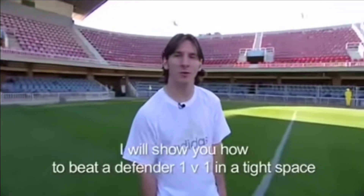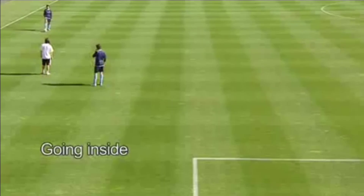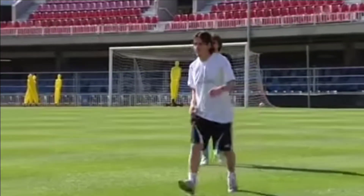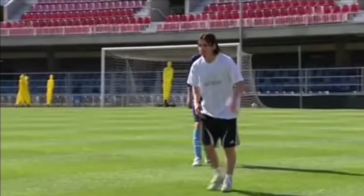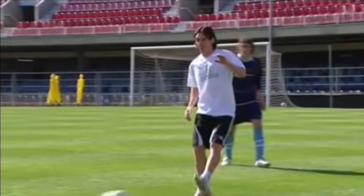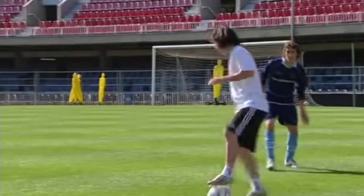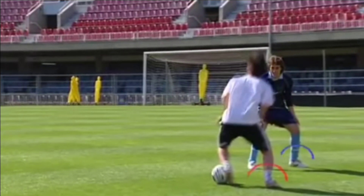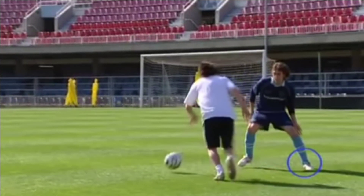Today I'll show you how to pass a defender with a little bit of space. Now facing the opponent, Leo feints with his right foot to trick the defender, but quickly changes pace and direction, which causes the defender to be off balance.